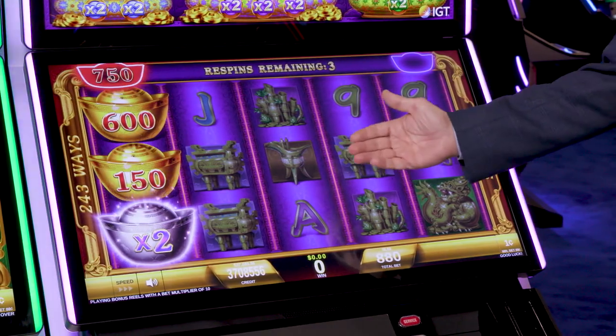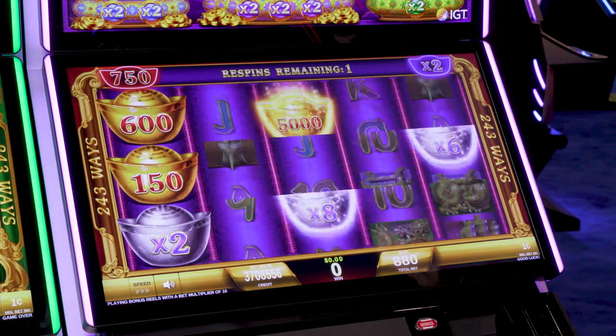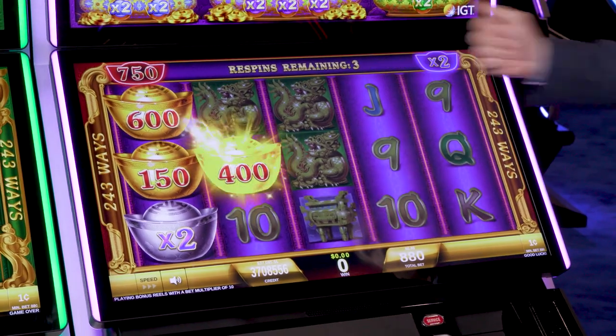Once you get into the feature, you have the credit amounts rack up on the left and your multipliers rack up on the right. You get three spins and you just keep hoping for a multiplier or a credit value to reset back to three spins again.